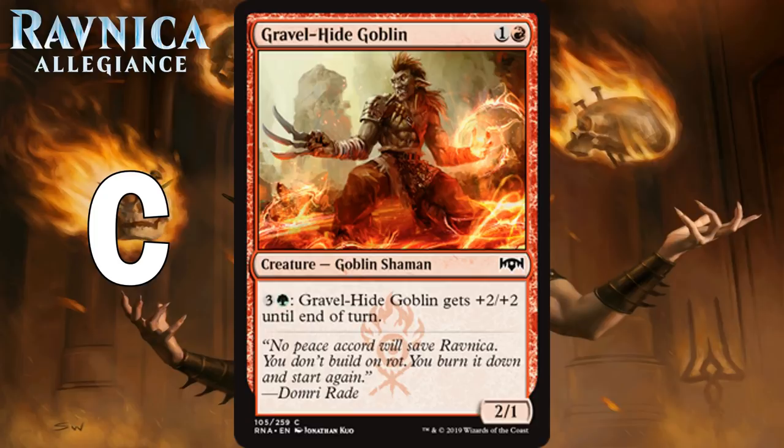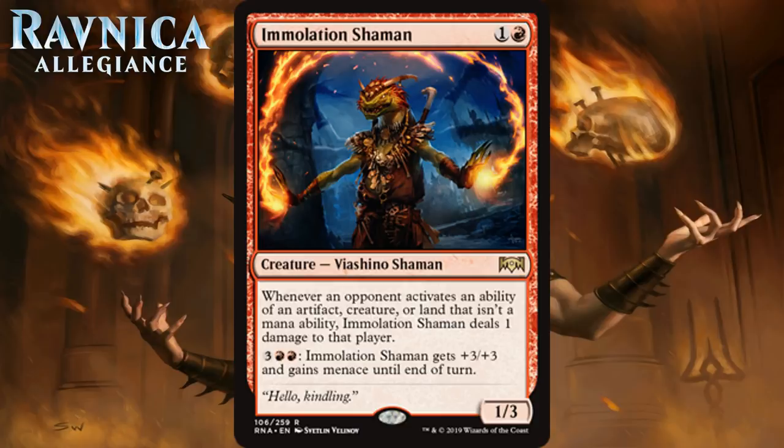Next up we have Immolation Shaman, which for 1 generic and a red is a 1-3 Viashino Shaman at rare. Whenever an opponent activates an ability of an artifact, creature, or land that isn't a mana ability, Immolation Shaman deals 1 damage to that player. It also has an activated ability for 3 generic and 2 red to get plus 3, plus 3 and gain Menace until end of turn. A vanilla 2-mana 1-3 is like a D-, but this isn't quite vanilla. If you get it down on turn 2, maybe it does 1 or 2 damage over the course of the game. The activated ability makes it go from pretty bad in limited to solid in limited, letting it crawl out of the D range. I think it's a nice solid C.